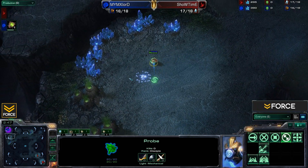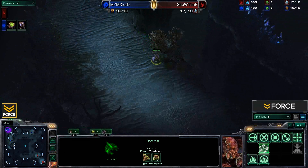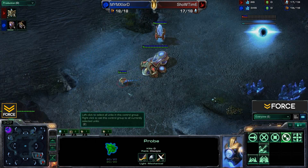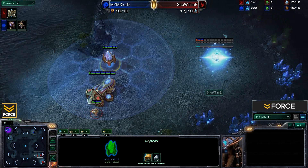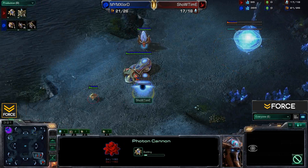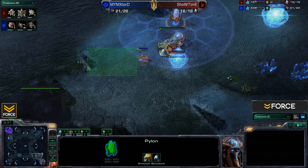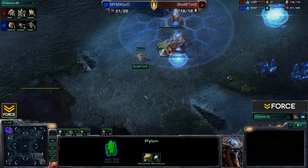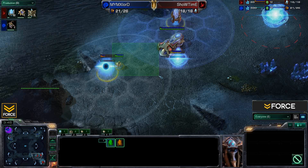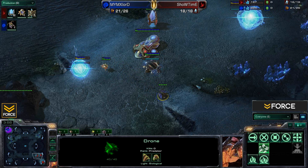He cancels off the pylon — he was going for that pylon harass to delay the expansion. The drone from Xlord heads out to scout, and Xlord will wait until he has Zerglings then drop the Hatchery. Showtime cancels that pylon as he didn't need it. There's a space reserved for his Zealot. There's the Photon Cannon, and we should be seeing a Gateway. He'll need another pylon up front for the full wall-off, and will likely fit a Gateway and Cyber Core in there.